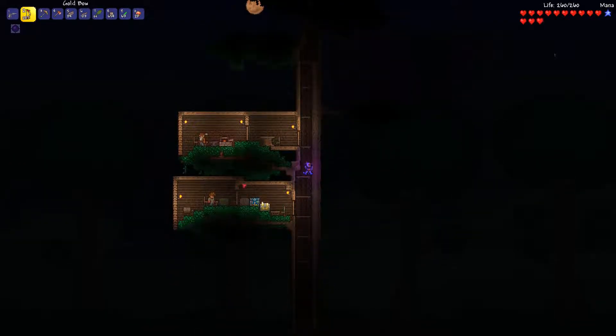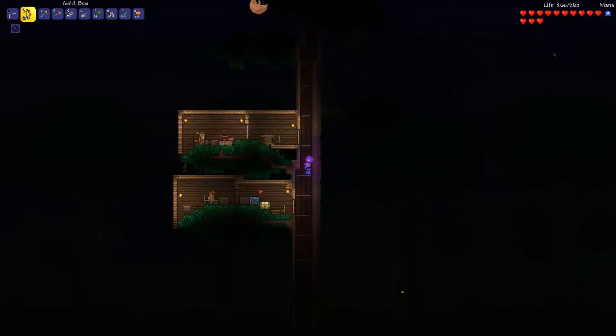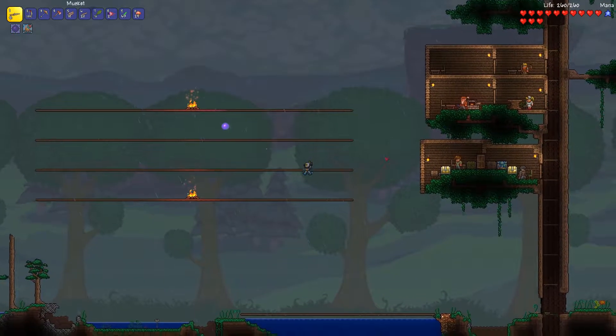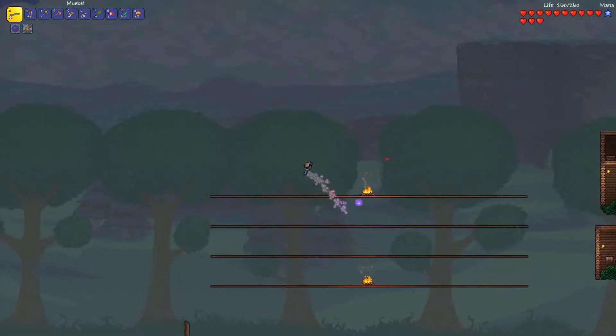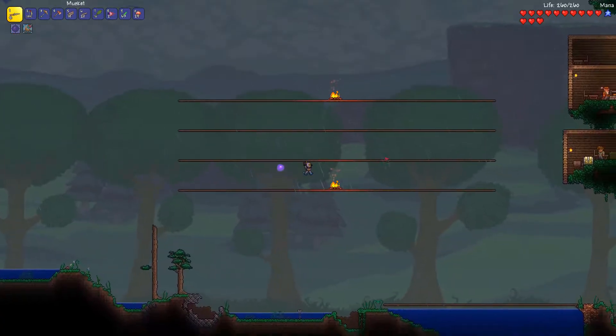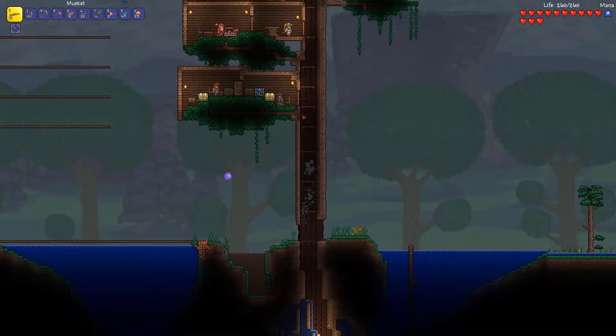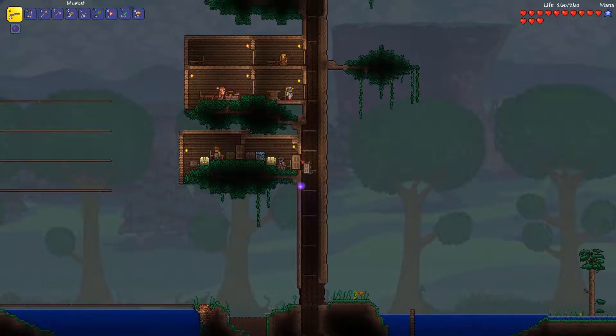I think I'll just go home now and start building the arena for Eye of Cthulhu. As you can see, I just remodeled — just split the rooms a bit — because I want some more NPCs to move in and I just don't feel like building a separate room. I just split those rooms into two rooms and now I've got four, so more NPCs can move in.